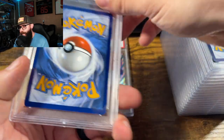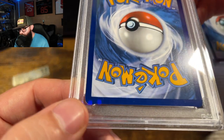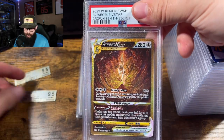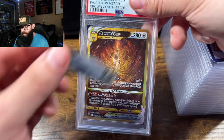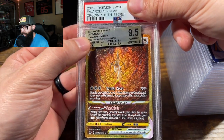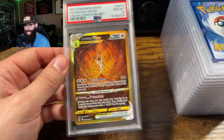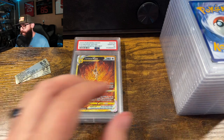This one had a tiny little spread — you can kind of see it — a little bit of white on the back. I was concerned that was going to bring it down. The subgrades weren't quite as strong: nine, nine, nine-five, nine-five, nine-five. But I was still confident this was going to cross over to a ten, that's why I sent it in. And boom — heck yeah! This is starting off real good.